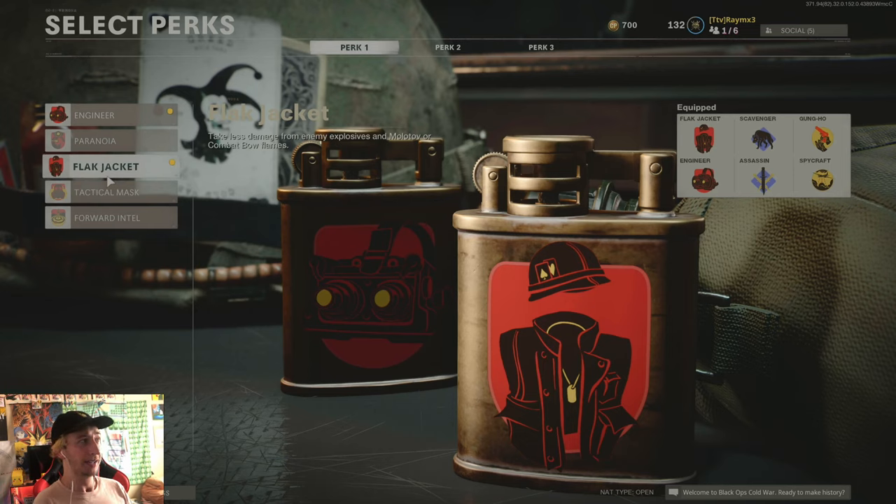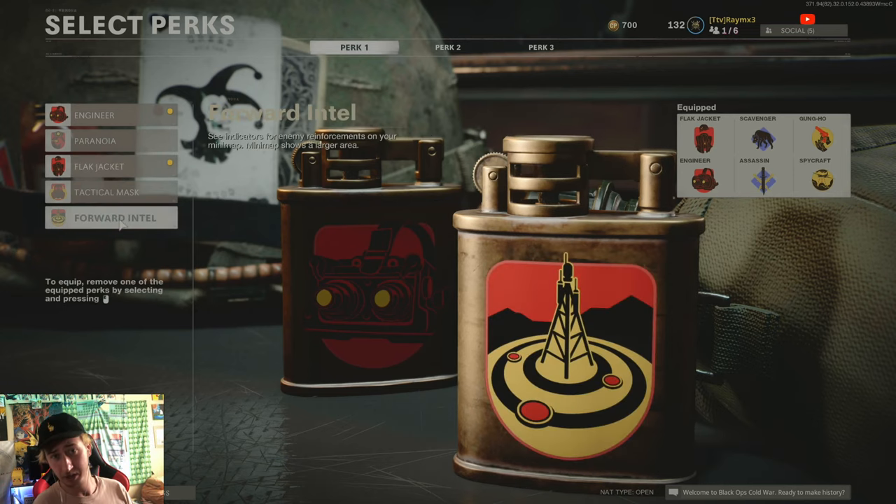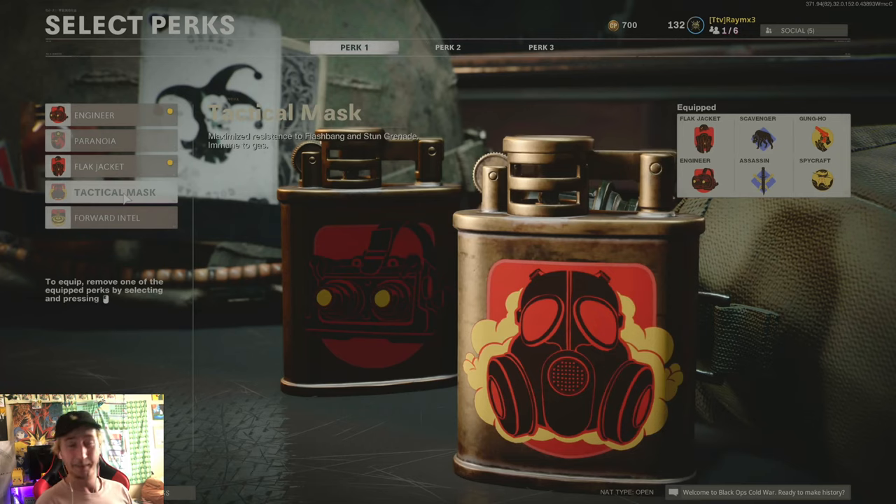An optional Perk 1 alternative is For Intel. If you're playing a bigger map I wouldn't necessarily recommend it, but I have used it before and it is playable in this class — it allows you to be a little more strategic, some people might like it. Gas Mask is another option, though I don't really recommend it since you have Spycraft, unless your teammates are dropping gas mines all over the map.